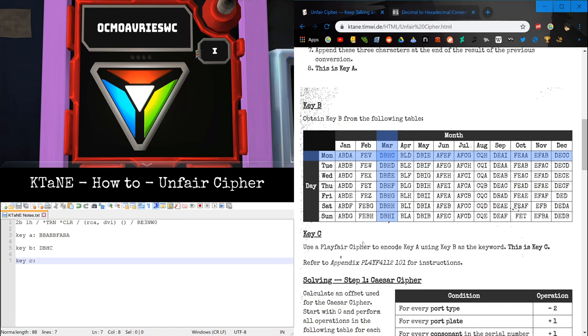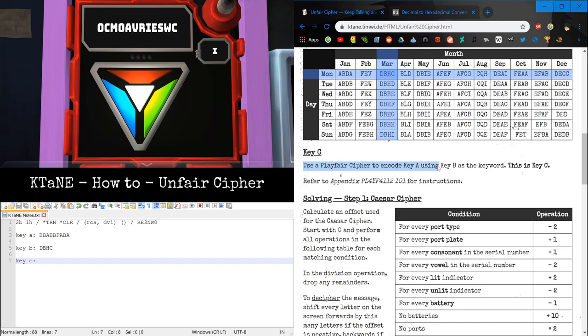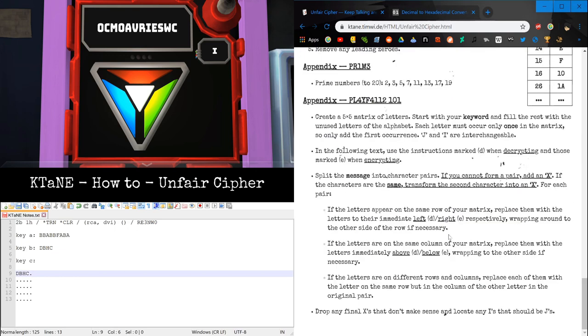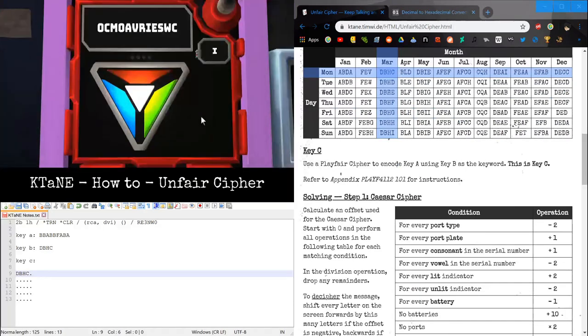Next we need Key C. Use a Playfair cipher to encode Key A using Key B as the keyword. A Playfair cipher is a 5x5 grid of letters. The keyword goes into the first slots in reading order, and the rest of the slots are filled with the remaining letters from A to Z in alphabetical order, with no repeating letters. There will always be one extra letter — in this case, Juliet. We're not going to use Juliet; if it appears, treat it the same way as India.